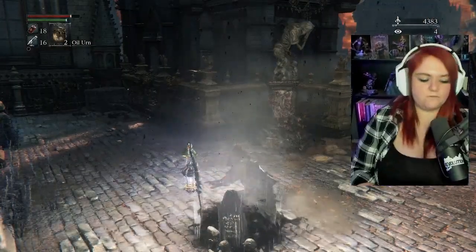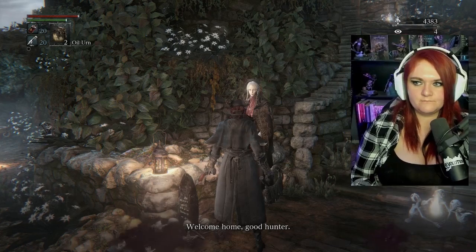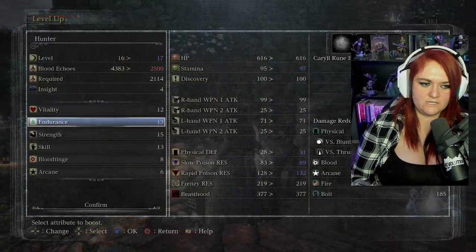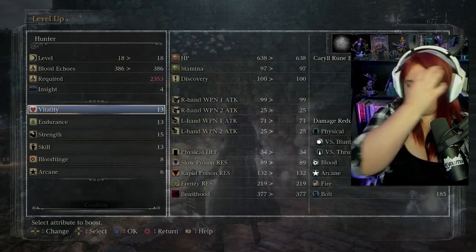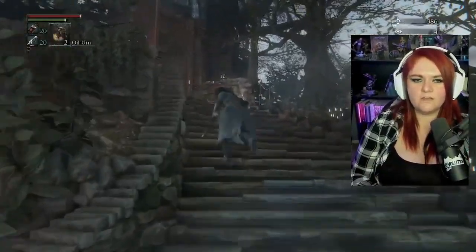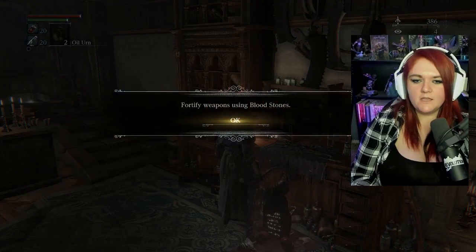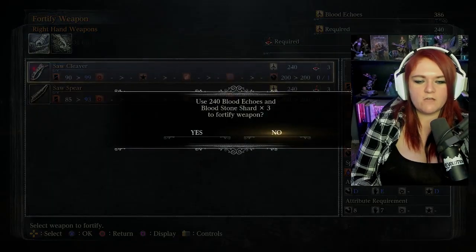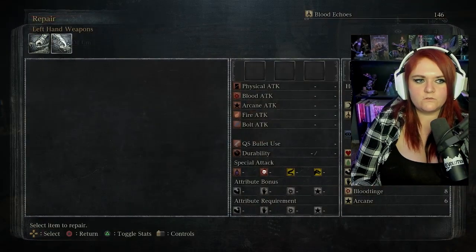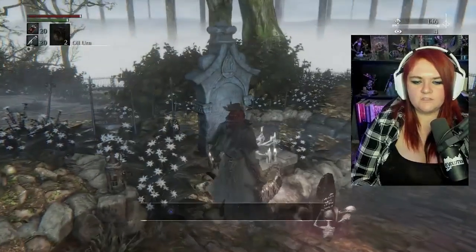We're going to return to the Hunter's Dream because I want to do some upgrades. Now that we're back in the Hunter's Dream, I'm going to level up real quick — I think I've got enough for a couple of levels. I'm going to put it into Endurance and Vitality. We got two levels out of that — not a bad gig. Now we want to use the workbench so we can fortify and repair our weapons. We're using our bloodstones for this — I'm rocking the Saw Cleaver and really enjoying it so I'm going to level it up. Make sure all our weapons are in good repair because they could potentially break or cause less damage. Let's go back to Central Yharnam.